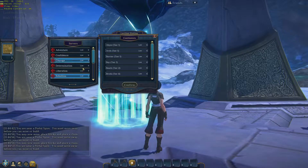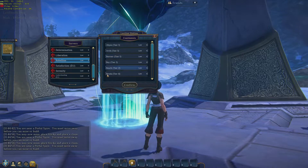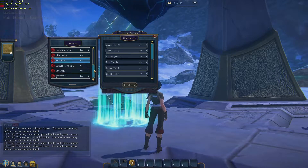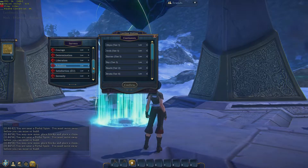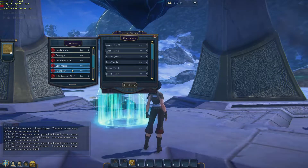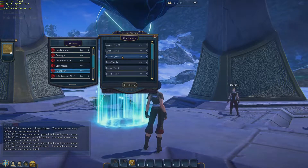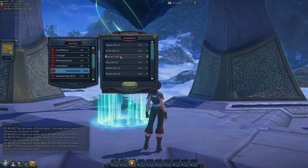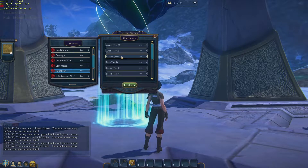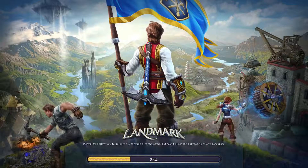Normally you can pick any of these servers from the list on the left-hand side, and then pick any of the continents and transport to them. When we tried to make this video the first time, it didn't work — I started in a different server and it wouldn't let me transfer. So for now, at least, it seems that you have to be in the same server. I'm sure they will fix that relatively shortly. Opie happens to be in Barrier, which is a Tier 1 environment right here. I'm going to confirm that and teleport to it. So, what are all those continents, what are the islands?